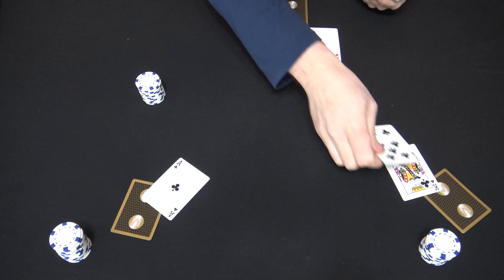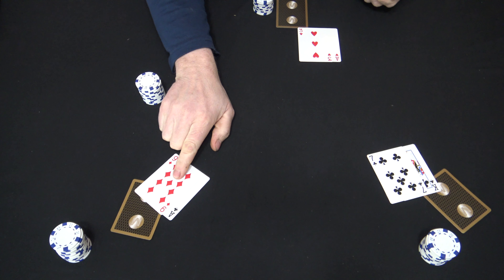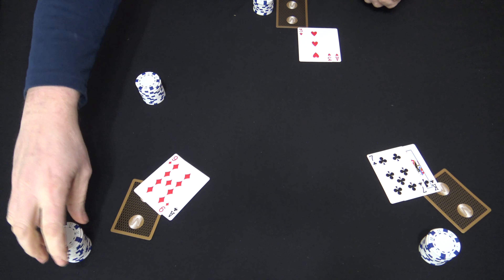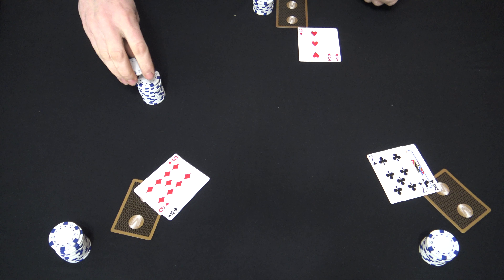Once your pot's good, give everyone their second up card. We've got ace-nine over here and that player is going to bet a quarter. The rest of the table will just call.